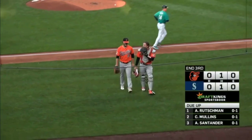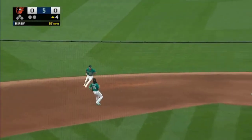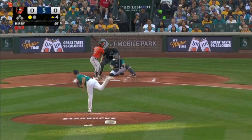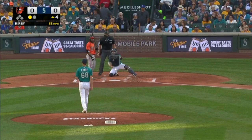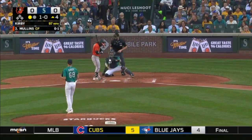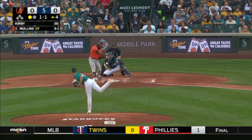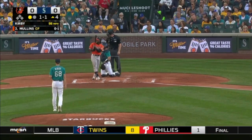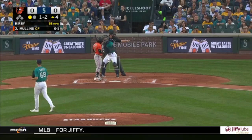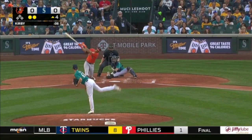Your DraftKings duo — Adley, Cedric, and Anthony there. Rutschman with a rare first-pitch swing, the shortstop with a backhand to make him. JP Crawford, the Mariners' starting shortstop, is on the concussion IL. Early ball being put in play — you get those kinds of plays made behind you when you're constantly in the zone — that's no walks today. Mullins a strikeout early and a foul ball muscled out of play. A sinker right over the inside corner — DJ throws that in there and got the strikeout.